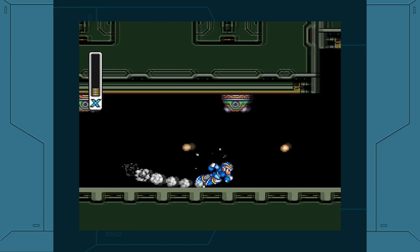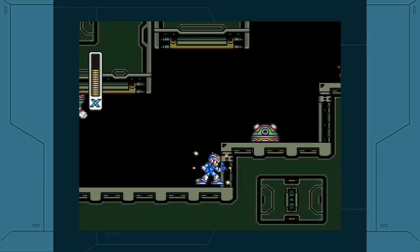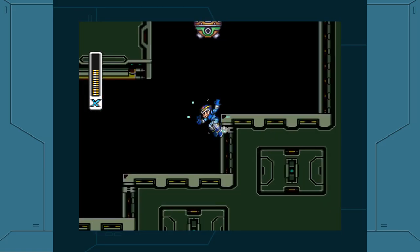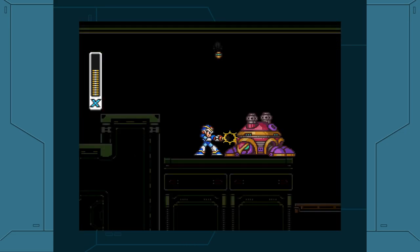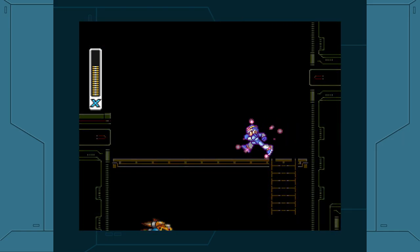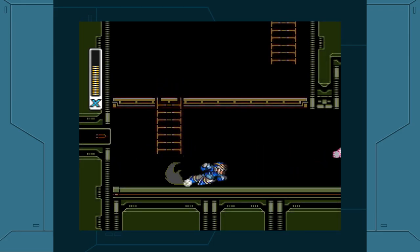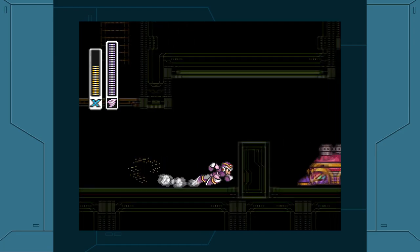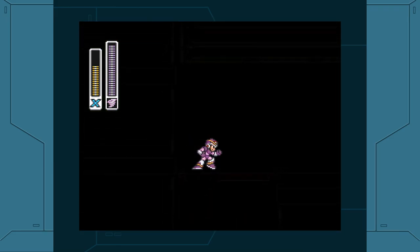I'm taking a lot of damage — but that's why we have sub tanks. Thunder Slimer is weak against the Rolling Shield, which we don't have yet. However, the Storm Tornado does a significant amount of damage because it can hit the Thunder Slimer repeatedly. After we get rid of this thing, we're going to go over to the wall and right up there, we get ourselves a Heart Tank! The Heart Tank — if you can't dash jump your way up there, you can get the Boomerang Cutter later to reach it more easily, but that involves backtracking. I figured go ahead and get the Heart Tank now, since I enjoy having that extra boost of health.